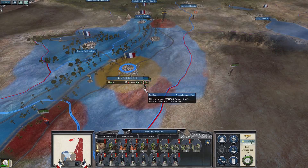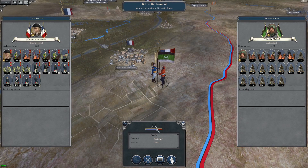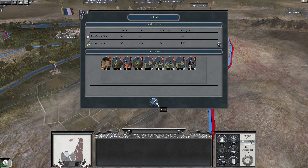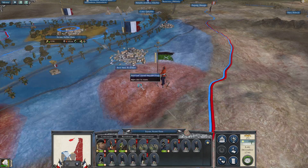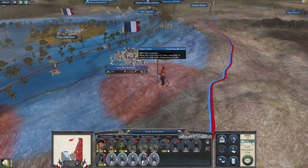We're going to have to get rid of this one. Did we fight it or auto-resolve? Auto-resolve is pretty much in our favour. We should not have auto-resolved it - what happened there? They only took 850 casualties. Why? They're absolutely terrible forces. Oh my gosh.